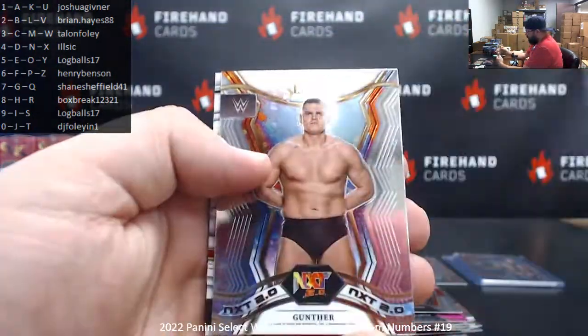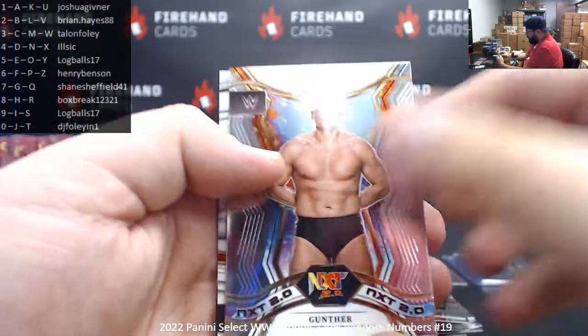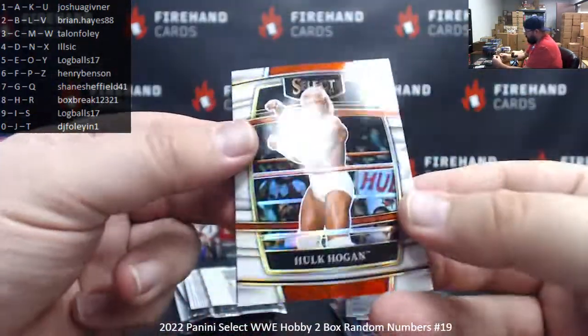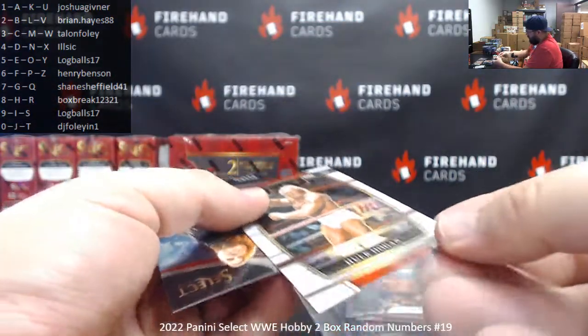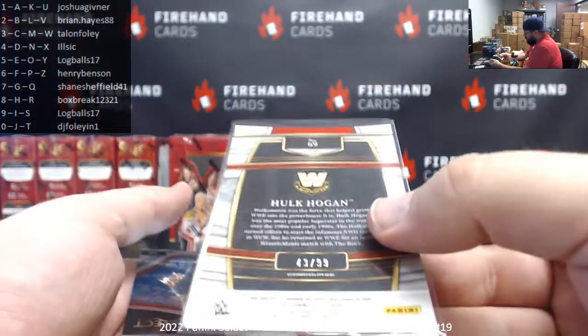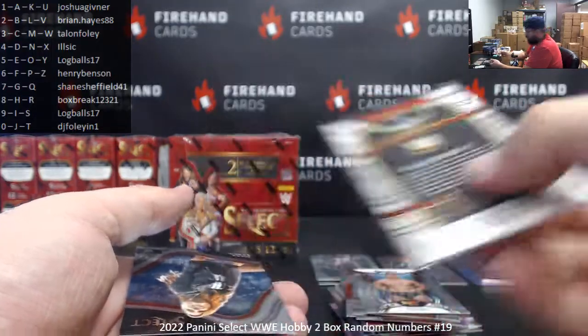Kofi Kingston, Santos Escobar, NXT 2.0, Gunther. Got a Hulk Hogan white prism — that's a cool looking card right there. Numbered to 99. Serial number on the Hulk Hogan, brother — 43 of 99, brother. Talon Foley, brother.